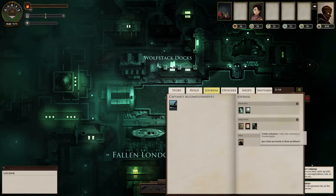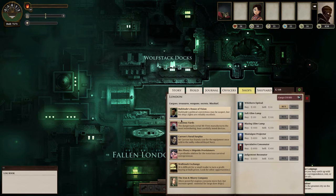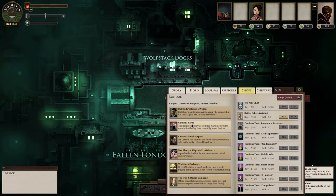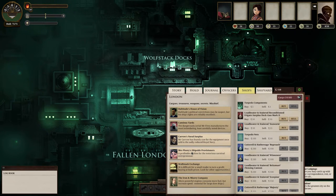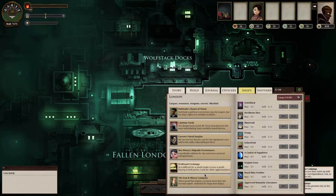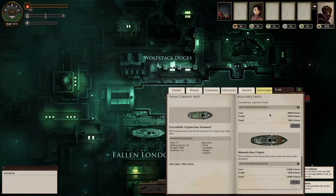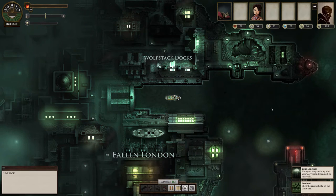The journal is where you get your objectives and your memoirs — events that have happened. Officers is where you change your officers; as you purchase new officers, you can swap them in and out. Every dock has a shop with different people — where you can buy weapons, potions, fuel, and all kinds of stuff of that nature. There's also a shipyard where you can buy new ships. Anyway, that's enough talking about the basic mechanics — it's time to actually start the game.